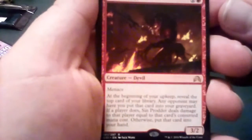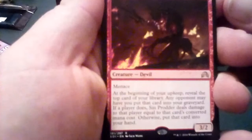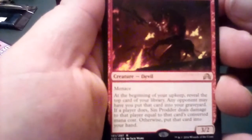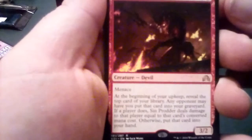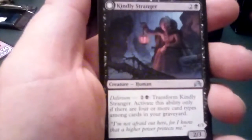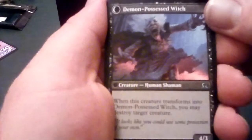And the rare is Sin Prodder — Menace. At the beginning of your upkeep, reveal the top card of your library. Any opponent may have you put that card into your graveyard; if a player does, Sin Prodder deals damage to that player equal to that card's converted mana cost. Otherwise, put that card into your hand. And the Kindly Stranger, which flips into the Demon Possessed Witch.